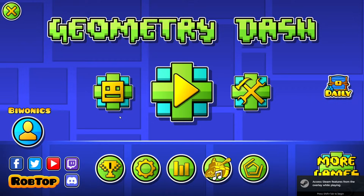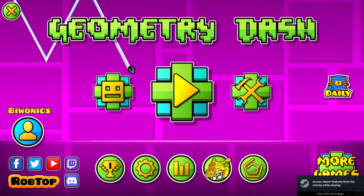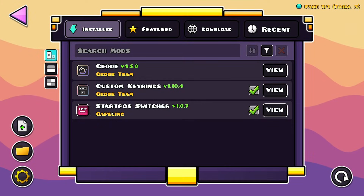As you can see we are now back in the game, and if we go over to the Geode mod loader icon again, we'll see we have the custom keybinds as well as the Start Pause Switcher, which means we have everything that we need.